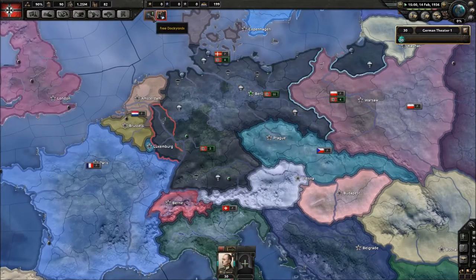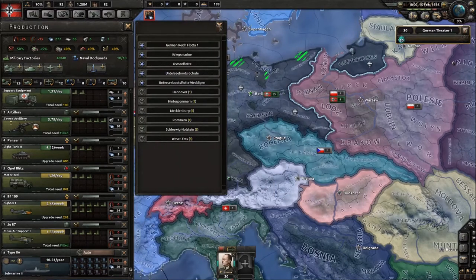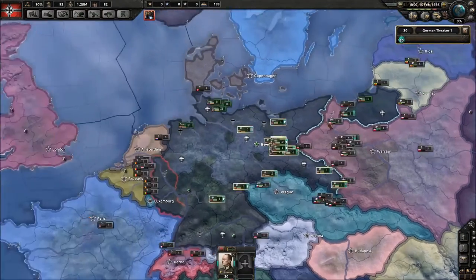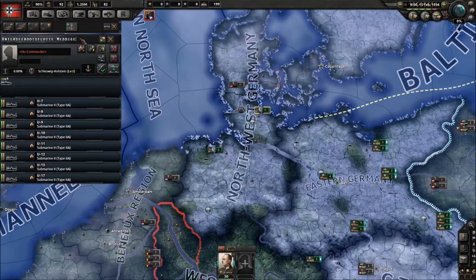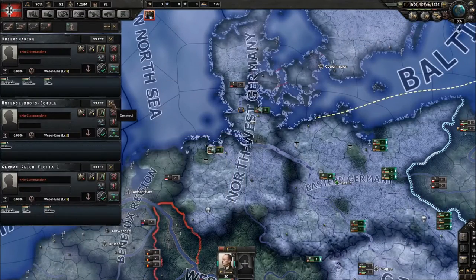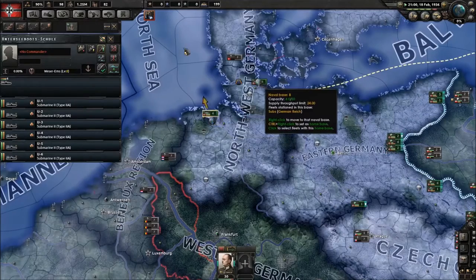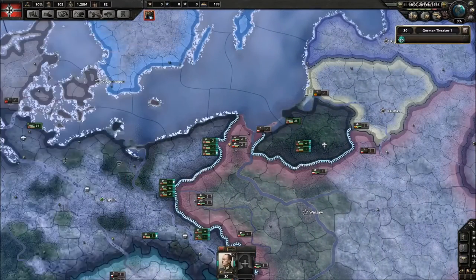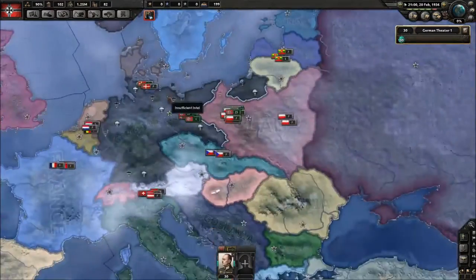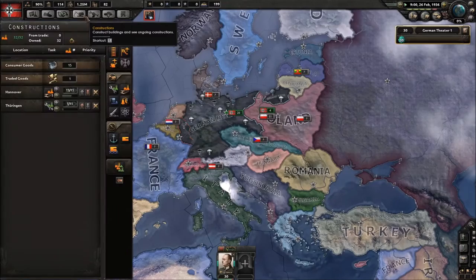The submarine build is usually the best build if you're not very good at the game — just build and use submarines. This is my sub fleet. You merge into the subs and into the Kriegsmarine. The subs go into the sub group. That's the standard because you can just focus on raiding other people's convoys and not worry about building a whole fleet.